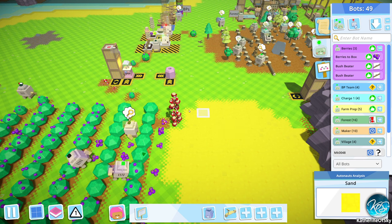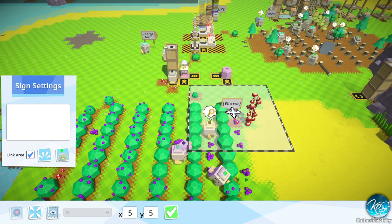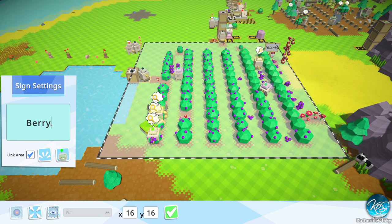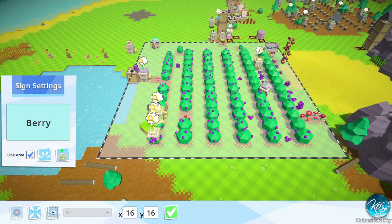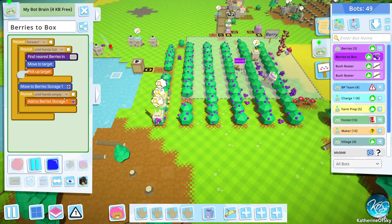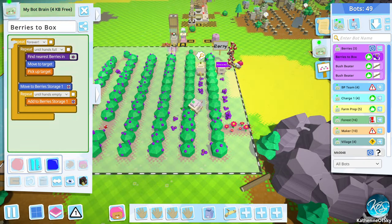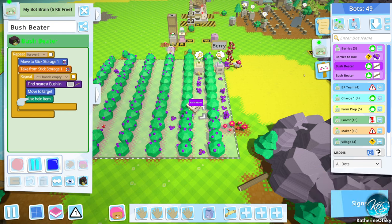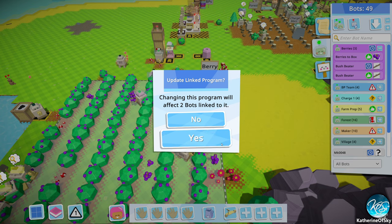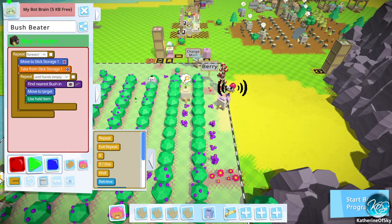So let's take this sign to berry land — I'll put it over here. We'll walk there because we still need to activate the sign. Go maximum area, which is going to be way around this area here. So this is going to be berry. No need to link — just say okay and drop the sign. Berries to box — we're going to stop you, record: find nearest berries in sign land. Go. Bush beater — stop, record: find nearest bush in berry sign land. Yes. Go. So that seems good.